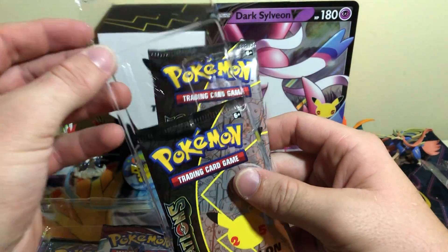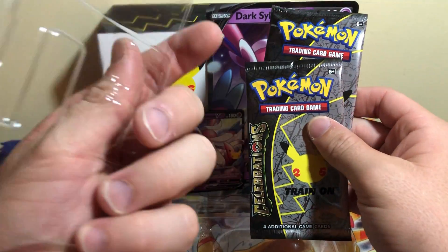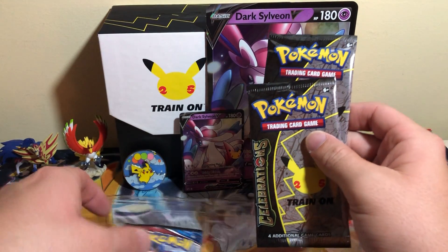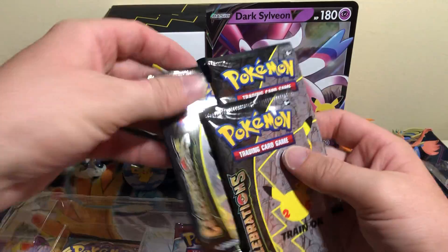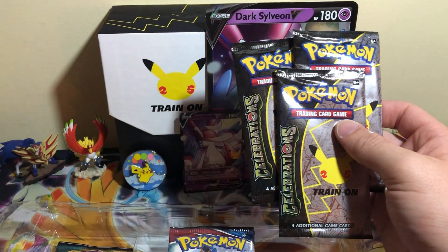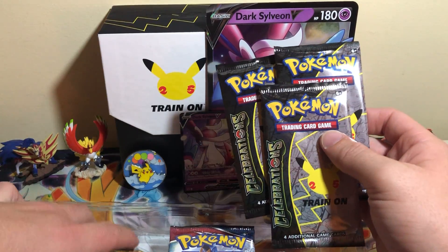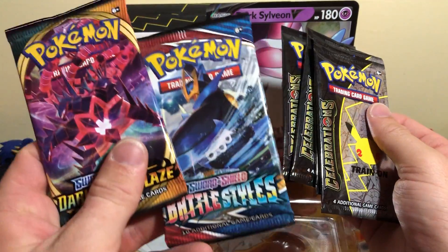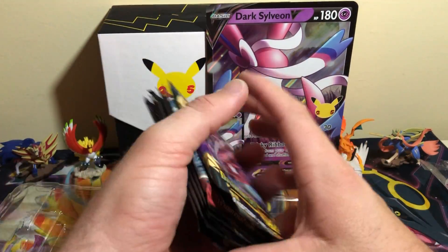This is different — a little divider. Honestly, this feels like a waste of plastic. Alright, we got two of those, look — there's another one. Again, it feels like a little bit of waste of plastic. We've got four Celebrations, and then we've got a Battle Styles and a Darkness and Blaze, which we will open first.